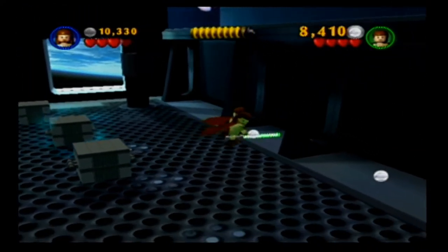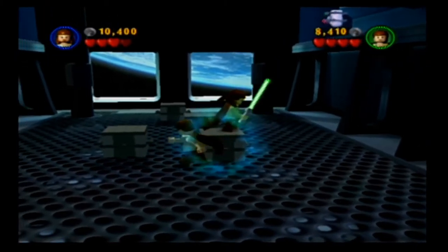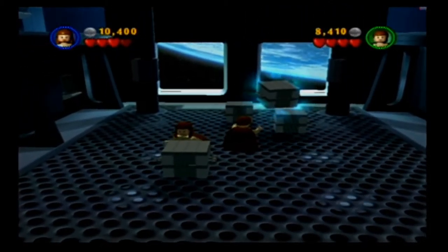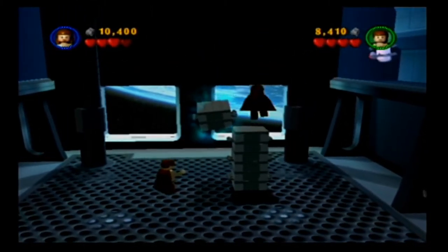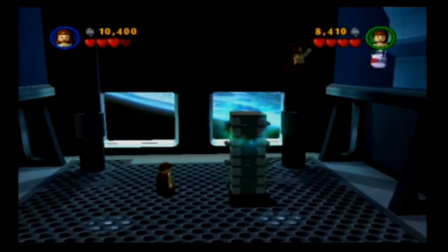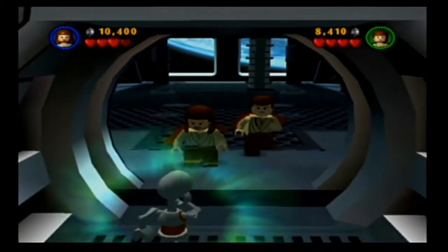I've played this way too much — I know where a ton of money is. There's a force field up there, so we can't jump to it. Maybe that's what R2 unlocks. We'll come back in free play mode. We need TC-14 to go to the next area. There's another computer — that one's R2 only.